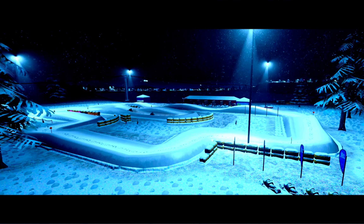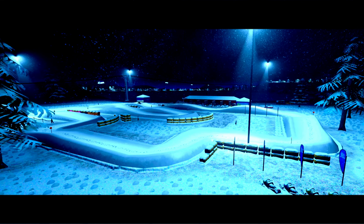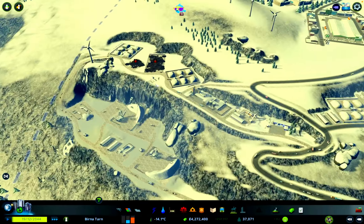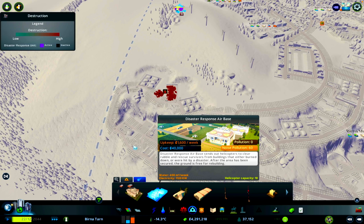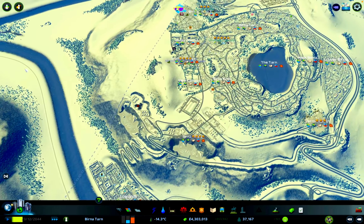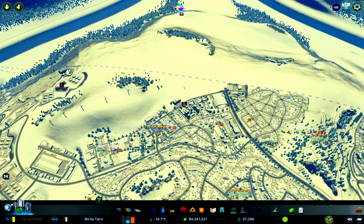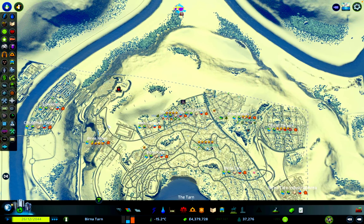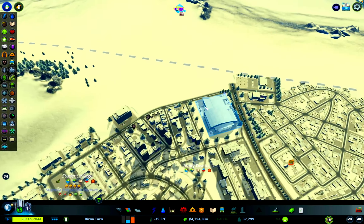We're watching guys snowmobile around on the edge of the lake. One of the things I want to do involves the lake, and other things are just fixes to make sure the city's running properly. We've got some burnt down buildings waiting for a disaster response visit or bulldoze. We don't have a disaster response building in the city — you can use the air base which sends out helicopters, or the main building which sends out trucks too. I think up here in this little pocket of land makes much more sense, with good connection to our main arterial roads.